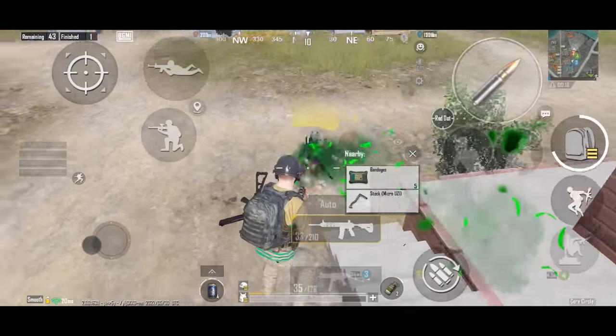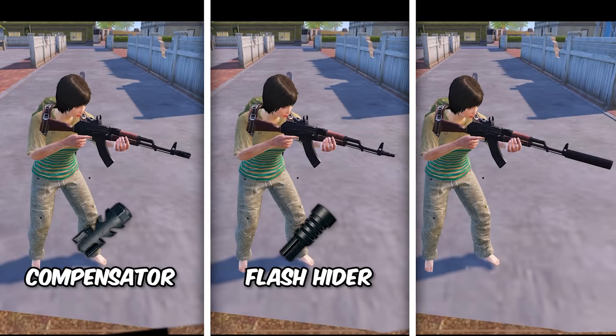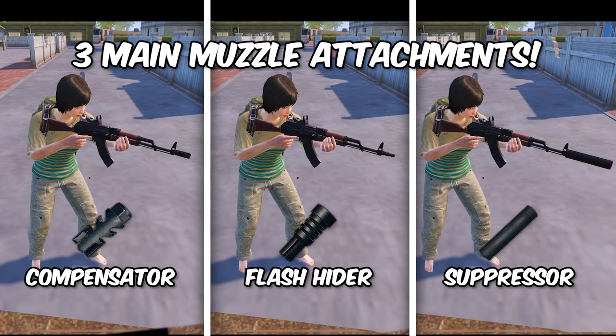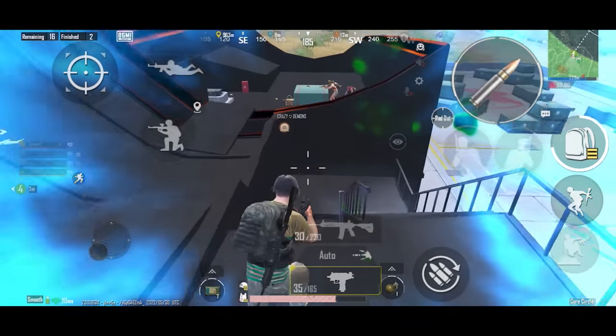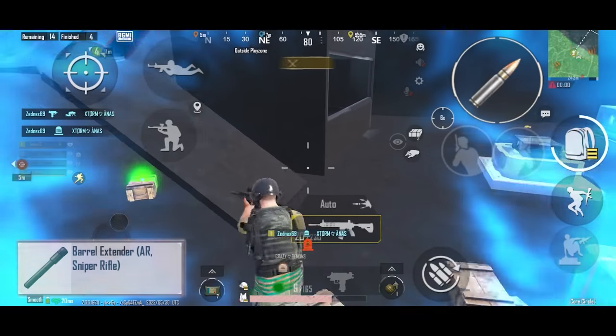Welcome guys. Today in this video we will be looking at muzzle attachments, such as compensator, flash hider, and suppressor. These 3 are the main ones that can be found on all maps. But there are 2 new ones: muzzle brake, a supply shop exclusive, and a barrel extender, a Livic map exclusive.